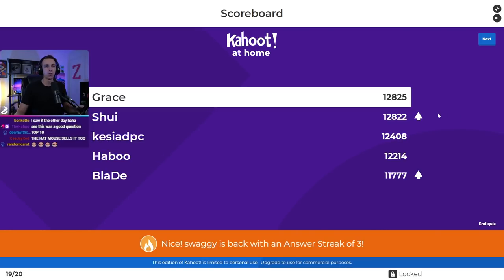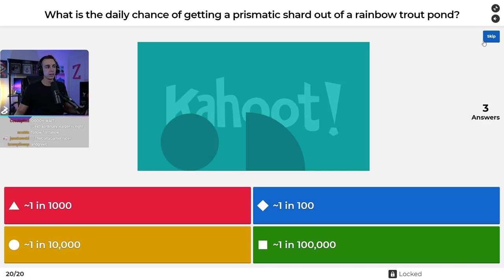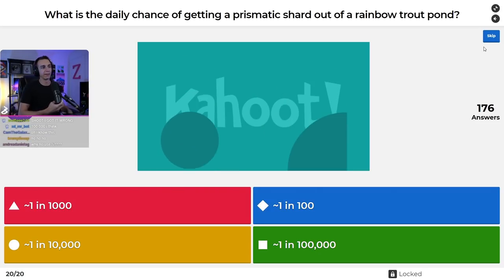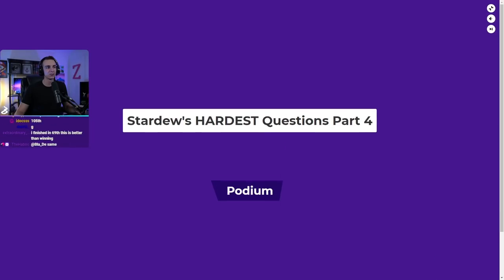Going into the final question, it's a three-point game: 12,825 versus 12,822 between first and second. Question twenty: what is the daily chance of getting a Prismatic Shard out of a Rainbow Trout Pond? Is it one in 1,000, one in 100, one in 10,000, or one in 100,000? It's one in 1,000 — actually one in 1,111, about a 0.9% chance. 60 people got it right; a lot thought it was more rare than it actually was.